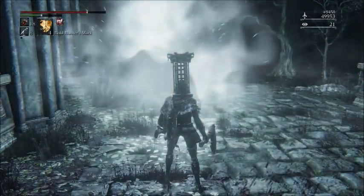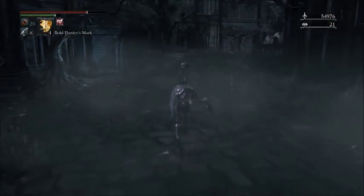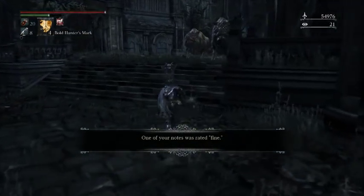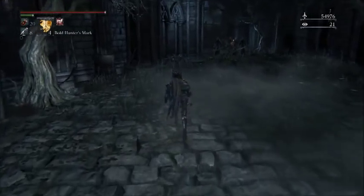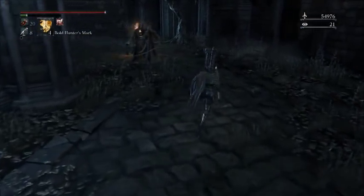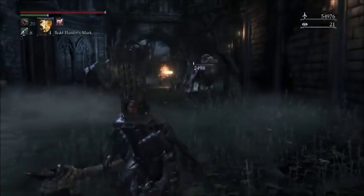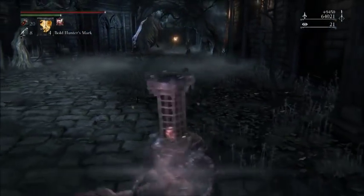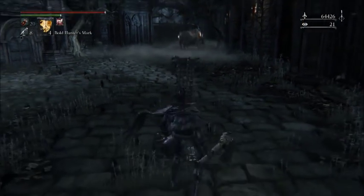After you kill this first pig there's going to be two more pigs patrolling toward where you are. Together these pigs can actually kill you pretty easily, they do a lot of damage. But you don't have to fight them — you can just run right by them and there's a patrol of four guys walking, and you just aggro them and run back and the pigs and those guys will just fight each other, and the pigs always lose.